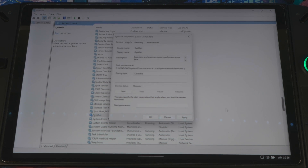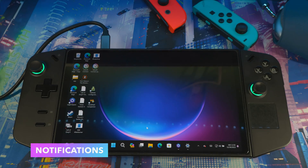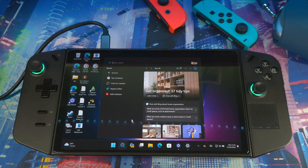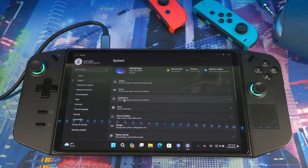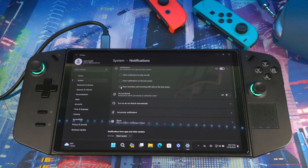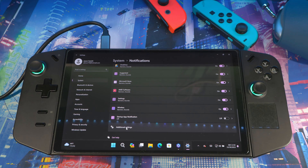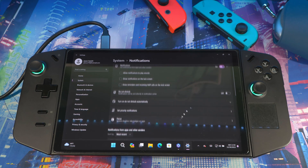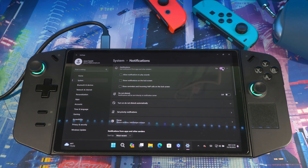You can also disable notifications, because sometimes a lot of stuff pops up while you're playing. Go to Settings, then System, then Notifications. Press the arrow and disable what you don't need. Scroll down to Additional Settings, open that, and untick all those options — these are what Windows uses to spam you with various notifications. You can also turn the main toggle off if you want.